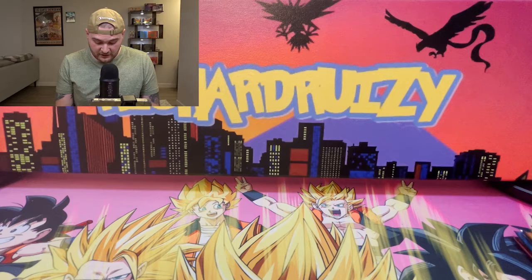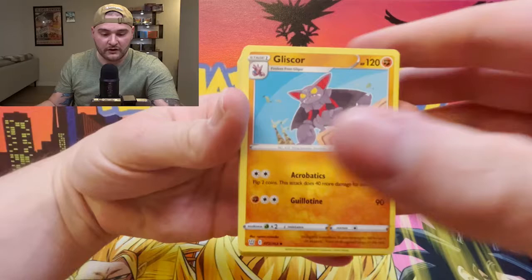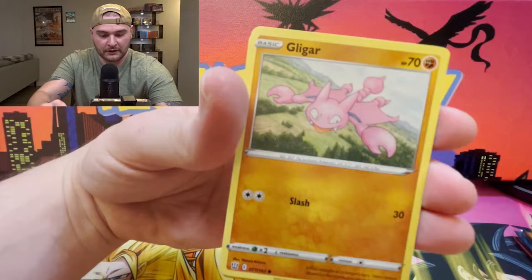Shinx, Blipbug, Vullaby, Zubat, Victini. We are a couple packs deep and we really haven't gotten much today. I don't know how I feel about the Galarian Rapidash boxes so far. I know it's a lot of chance and stuff like that, but still — this case has not been doing me justice.